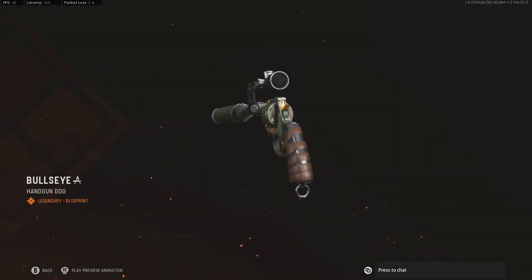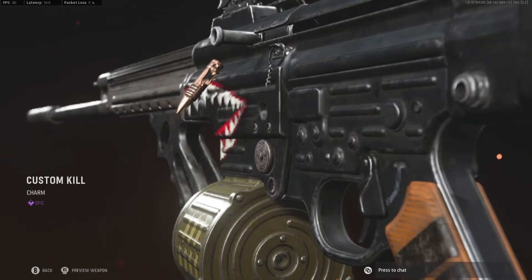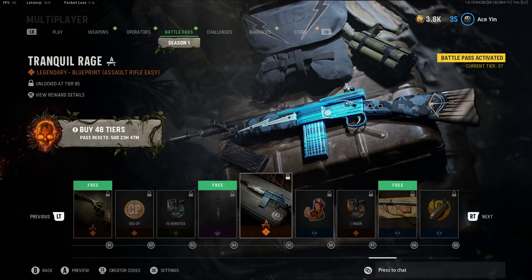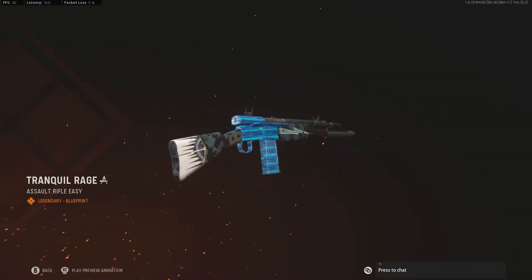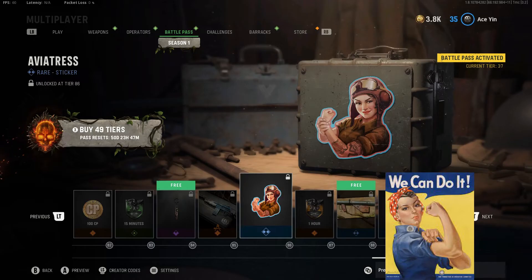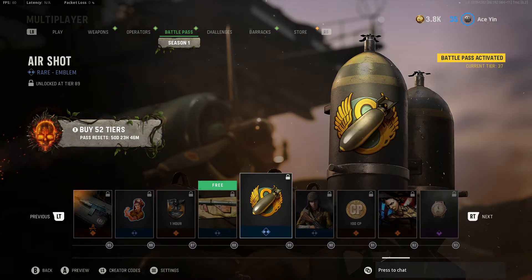We got a goofy ass fucking revolver. This is the ultimate Star Wars gun right here. Custom kill? These are so small. Tranquil Rage. What gun is this? Who the fuck knows — let's just call it the Automaton again. I've seen this pose in old school WWII posters. Bazooka. All we need is Danger Close in the game. Here's your nuke emblem if you got a nuke and didn't earn anything from it.